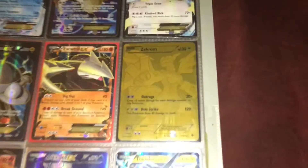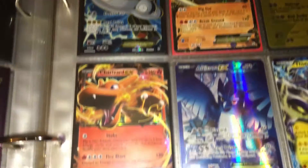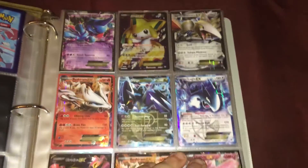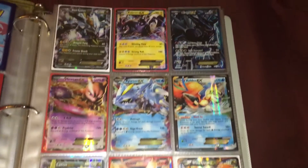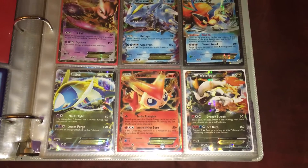Nice beautiful Gardevoir right there, Blastoise looking fierce, and Charizard as always in there. Like I said, if you see anything you like or you don't know what card is what, please call me — I will let you know which one it is and from what set.